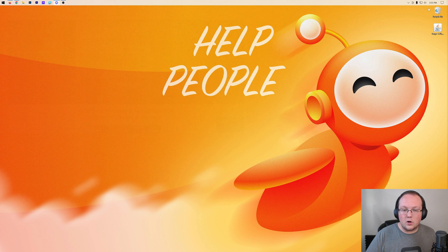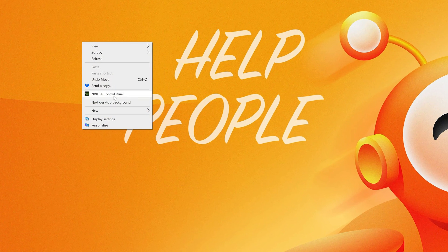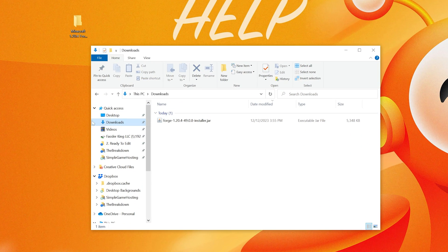Minimize your browser and create a new folder on your desktop. Right-click, New Folder, and name it something like 'Minecraft 1.20.4 Forge Server.' Then move the installer file you downloaded to your desktop — most likely it's in your Downloads folder. Drag it to your desktop.